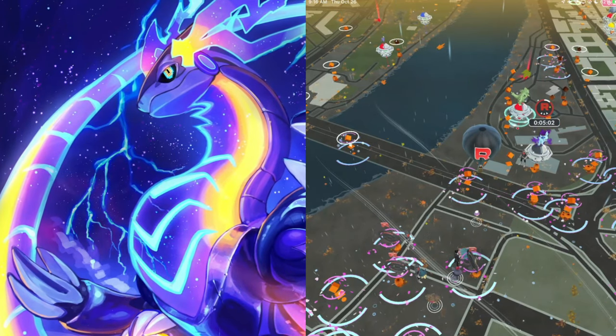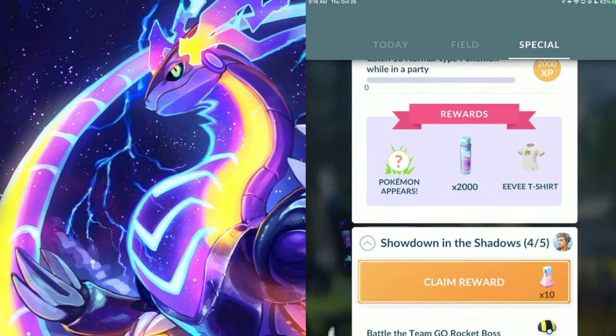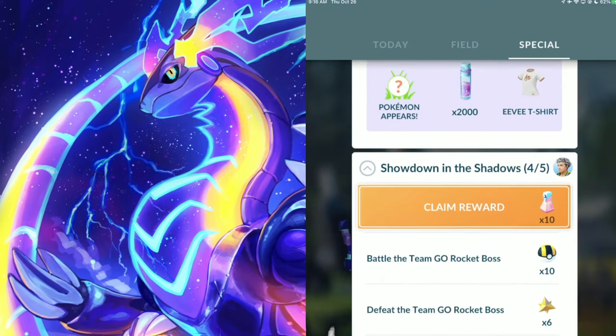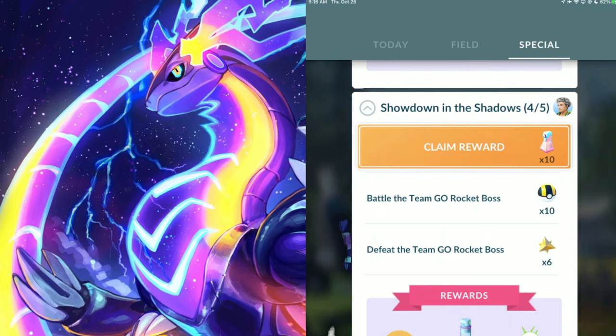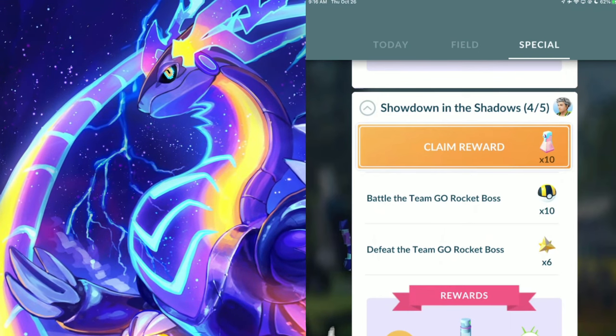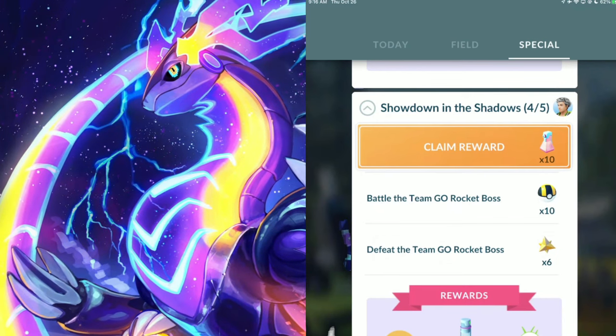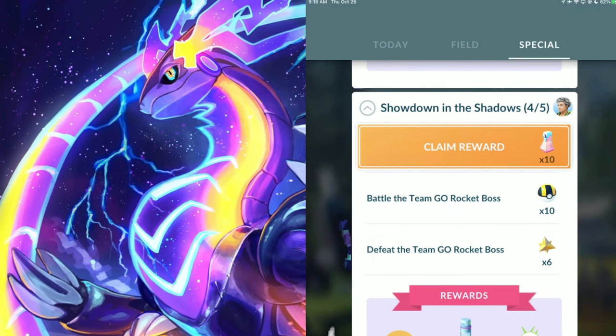If you guys did get the brand new research - you should have got this if you've done Team Rocket research before - you should have got the brand new research called Showdown in the Shadows. This will award you a Super Rocket Radar on page 3 that you guys can use to track down Giovanni, battle Giovanni, and catch Shadow Regigigas.